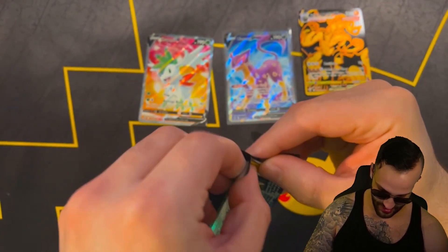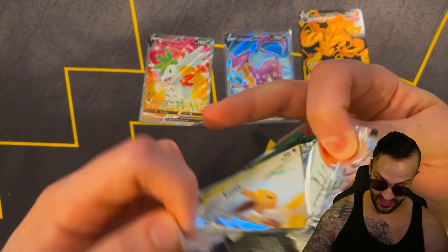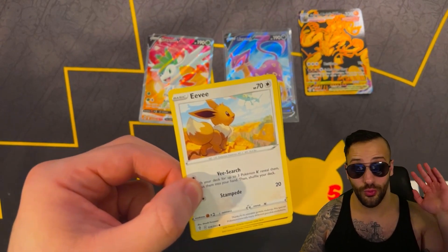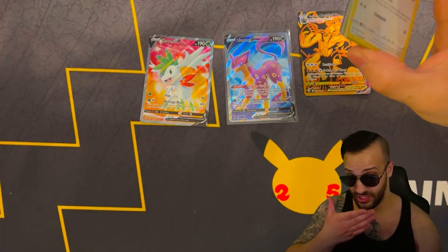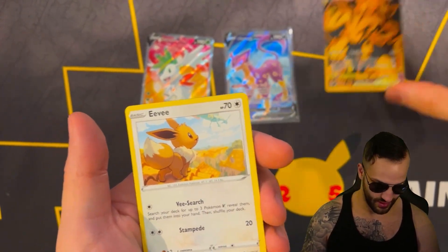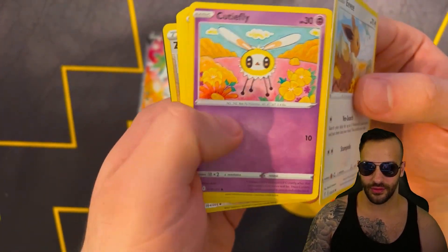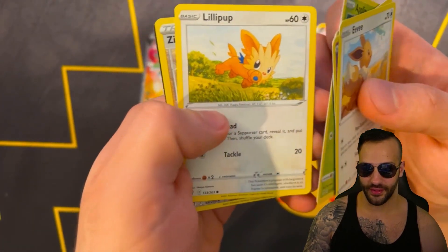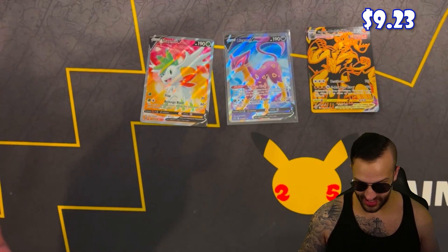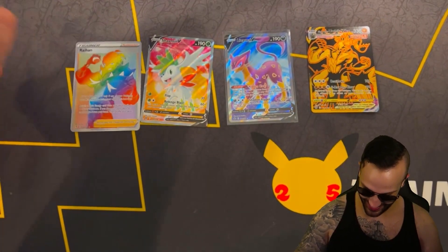Let's see what we pull out of Evolving Skies. If we can get an Evolving Skies hit here, that'll be unbelievable. But you gotta realize whenever you buy these tins, sometimes you're gonna get poo-poo butt garbage — other times you get two full arts and some kind of Trainer Gallery golden card. Eevee, Beautifly, Pikachu, Applin, Lickitung, Zinnia's Resolve, and Oranguru. What a tin that was!